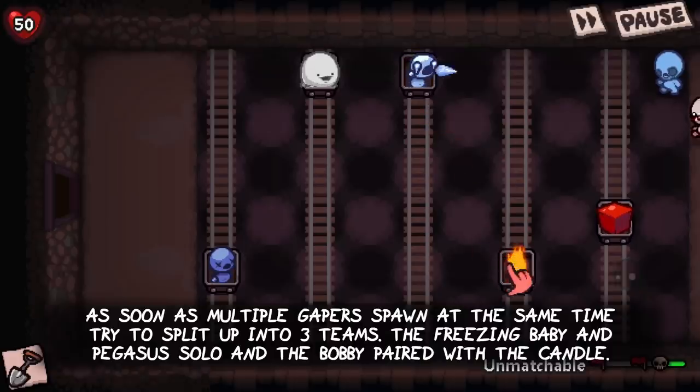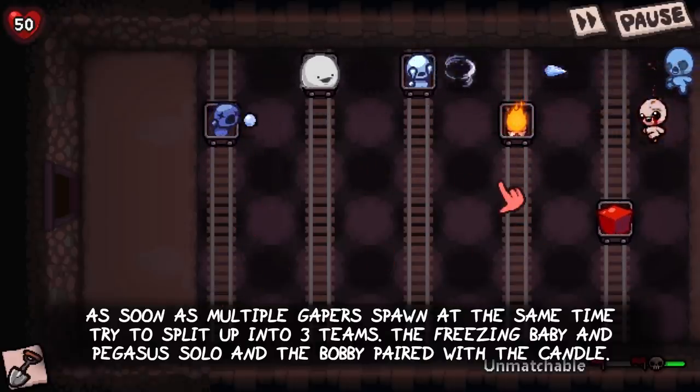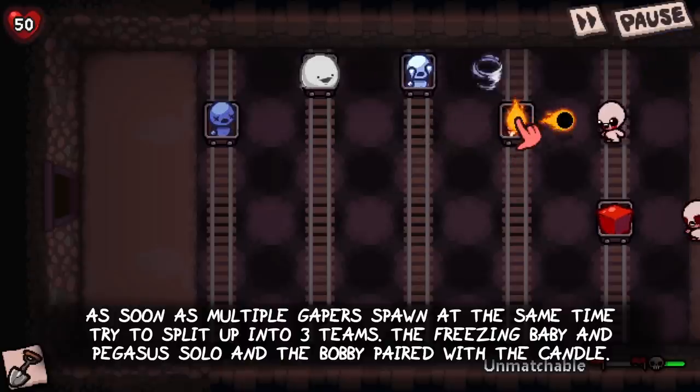As soon as multiple Gapers start to spawn at the same time, try to split up your guys into 3 teams: the Freezing Baby and the Pegasus solo, and Brother Bobby paired with the Candle.